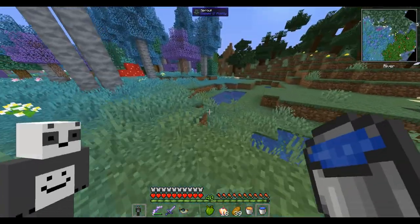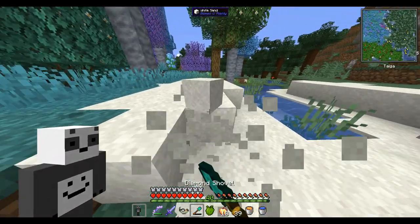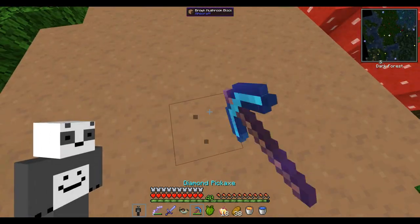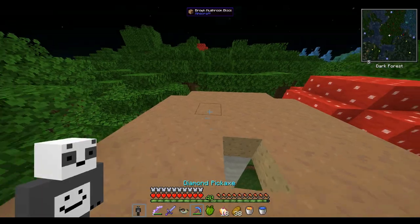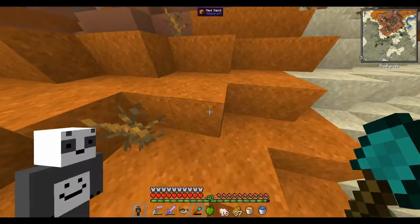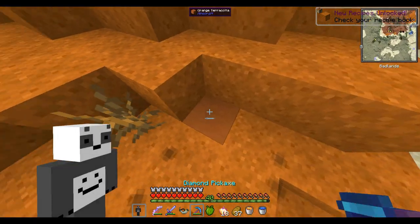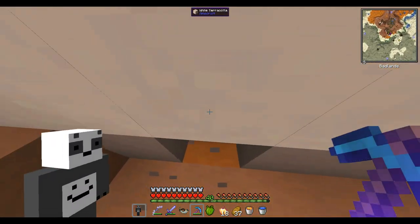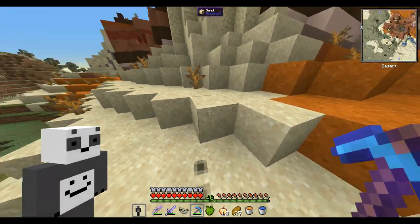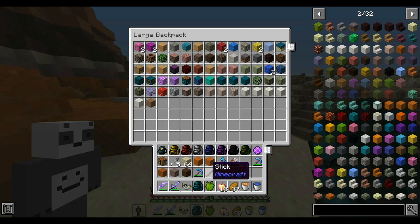These brown mushrooms are the last mushrooms I have to get — silk touch. Now we got all three of them: the brown one, the red one, and the blue one. This is red sand. Orange terracotta — I also need that. Light gray, brown. I also just realized for the concrete powder I'm gonna need a lot of sand and gravel, so let me grab a bit of this. Let's put these blocks back into the backpack.